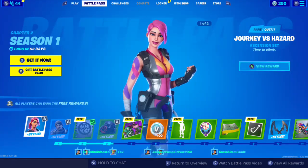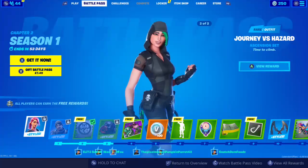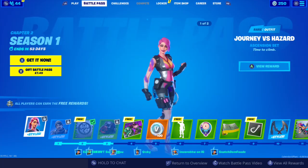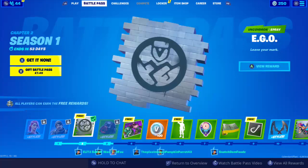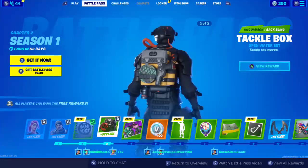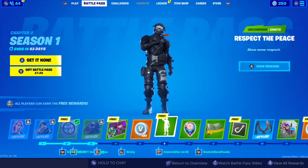We start off the battle pass with a skin literally called Journey versus Hazard. It looks a little bit like Save the World - the textures are kind of crossed over from there. Then there's Turkey versus Riptide, which looks like a fisherman skin, really cool. There's also a free spray, a Tackle Box back bling which I like how it slides and flips, and some VBucks.